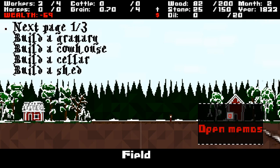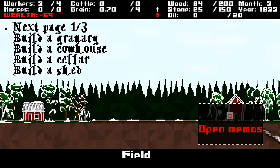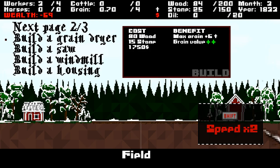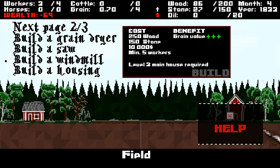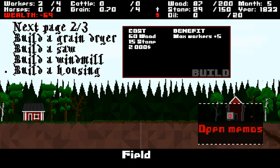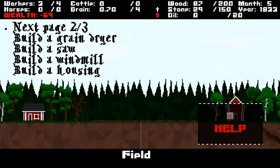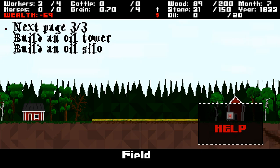So you can build other things too. You can build a cow house for cows. A cellar will increase your grain value — that will be the next building I'll do. You can also build a shed to increase your wood and stone cap. A grain dryer increases how much grain you can hold and its value. There's also a solve for faster resource production, which you don't really need early on. A windmill is kind of your end game once you have a lot of money. There's also housing for additional workers, and oil towers which cost around $120,000.